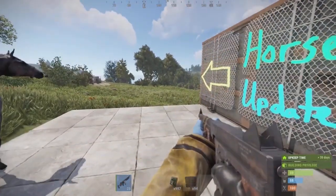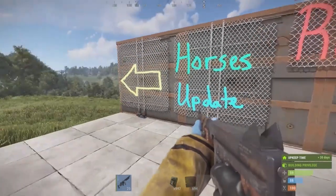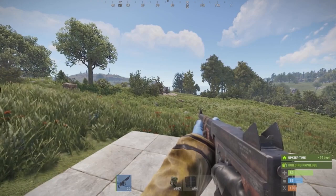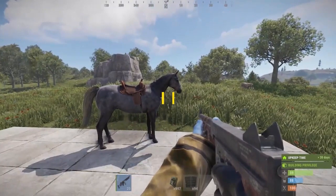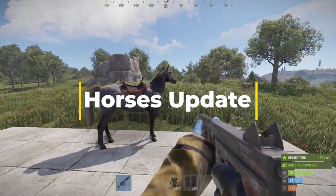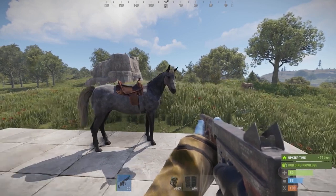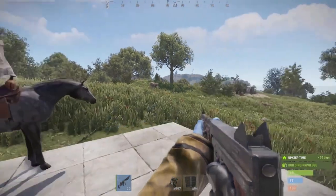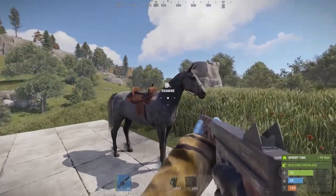Today we're going to be talking about the horse update that is out now for PlayStation 4, PlayStation 5, Xbox Series X, Xbox One X, and all the OG consoles out there. The horses came to the public testing branch — if you don't have access to it, you can download it on the Microsoft or Sony store. This is important because the horse is the very first land transportation in Rust Console Edition, so solos, duos, and trios are going to benefit from this as a means of transportation to get you from monuments back to your base quickly.